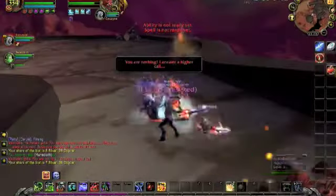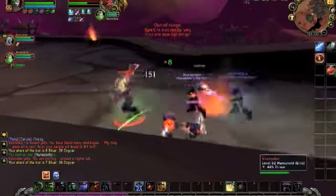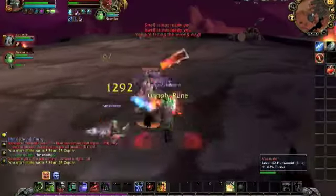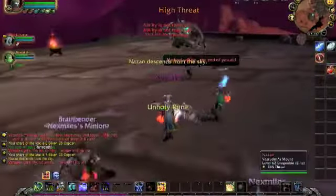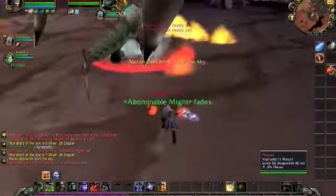Vazhuddin is up first and definitely the easiest to kill. Watch out for the fireballs that the dragon shoots or you'll take a lot of damage, but the first phase is usually over so quickly it's not even a problem. Nazan will land and charge your healer when Vazhuddin is on low health, so have the tank be ready to pick him up while the DPS kills Vazhuddin quickly.